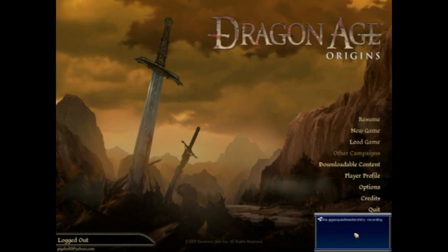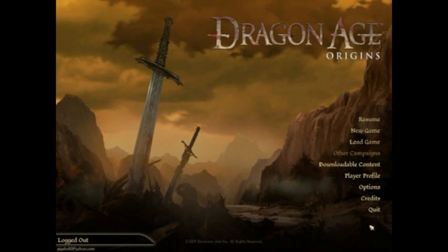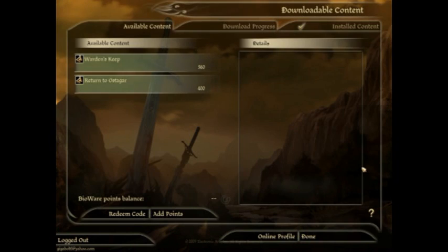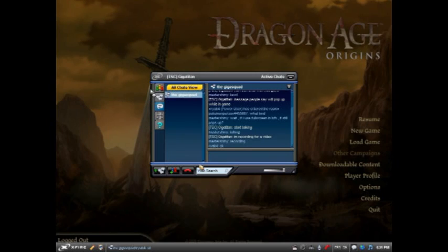In the bottom right, you can see chat will show up here, so you don't need to close the thing to check whenever you're getting chat. It'll just pop up there, and even if I'm going around doing different things, the Xfire in-game stuff will show up.